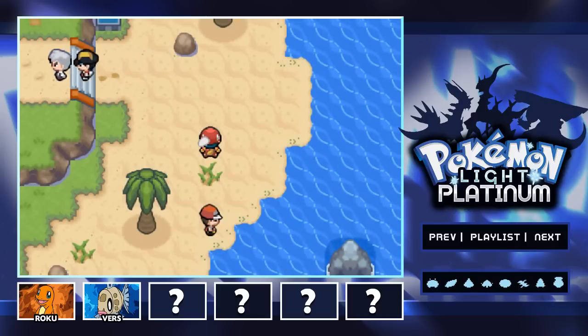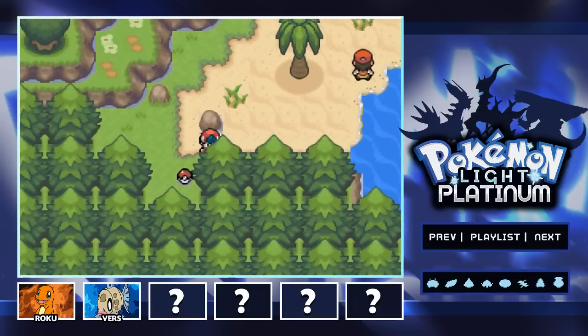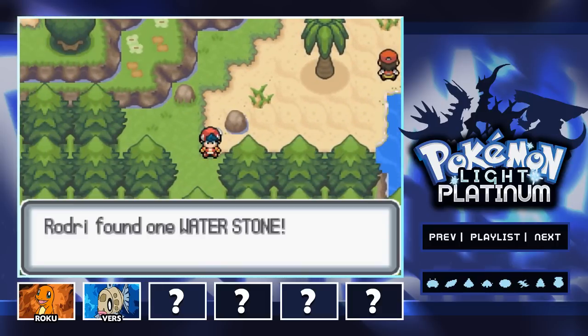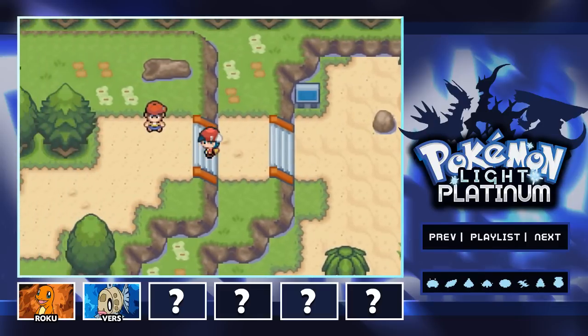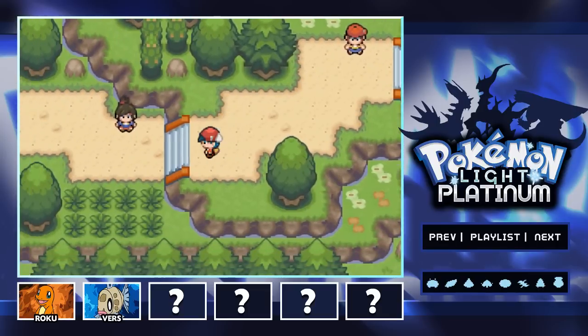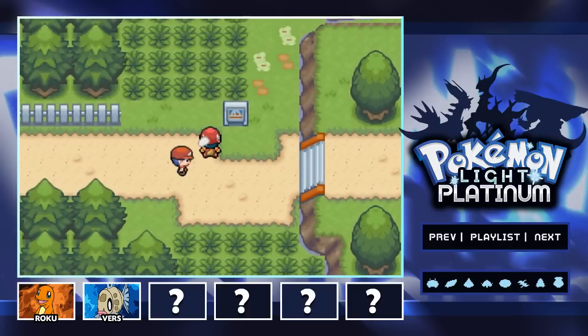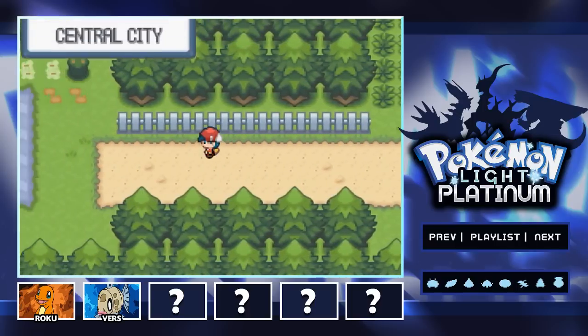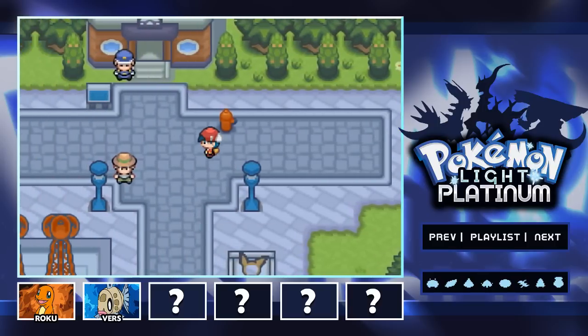We saved Professor Oak from the evil Feebas that was running around — that thing was absolutely terrifying. I don't think I've ever felt so scared against a Pokemon in my life. I hope you guys don't have to go up against a Pokemon that terrifying ever again. Its emotionless expression was just terrifying. I hope that was the most challenging Pokemon we'll ever go up against, because if it gets scarier than that, I don't know if I'll be able to handle that.